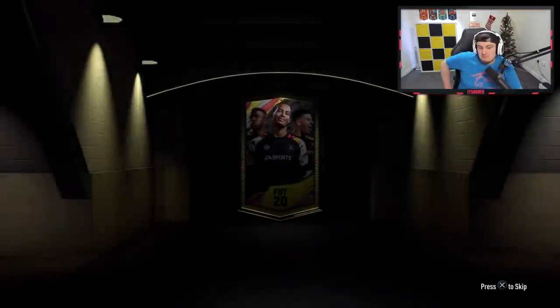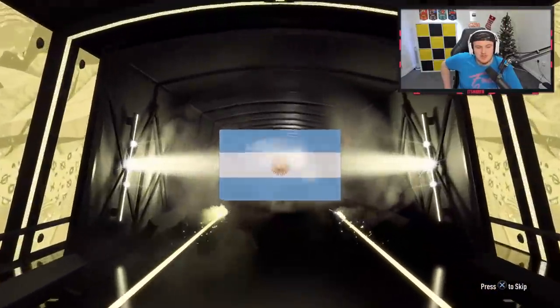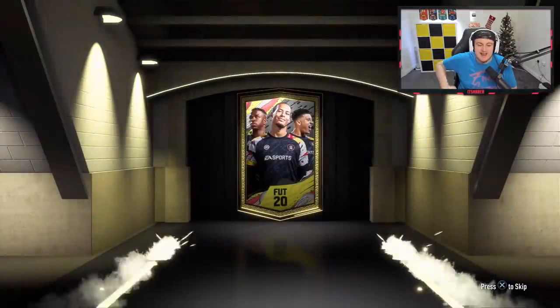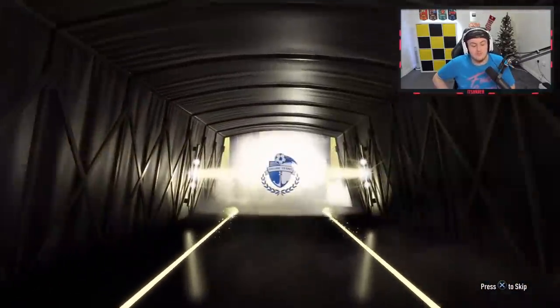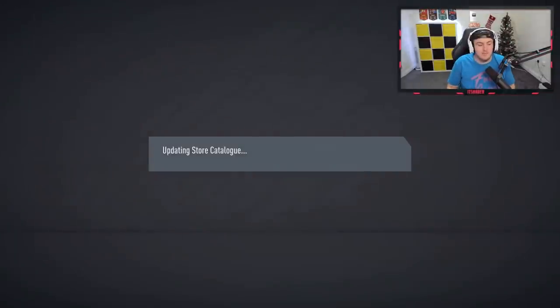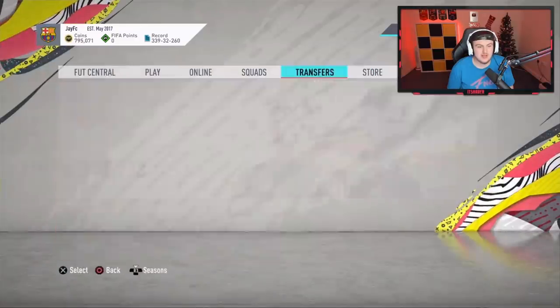We've changed the lights to white because people in the chat thought it might be good for an icon. Changing the light seems to get walkouts all the time. We've got two mega packs to open — can we get back-to-back walkouts? We've got at least a board. No back-to-back walkouts, but it's going to be Argentinian — Stanimid. Hey, that's not bad. The white lights seem to be working well for Thomas. Another board — Hamsik in this one.